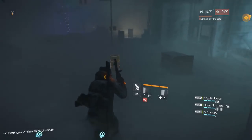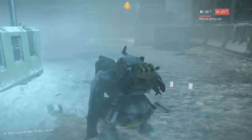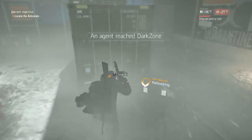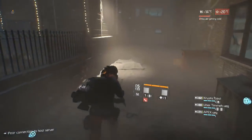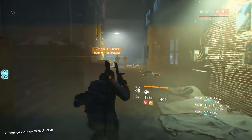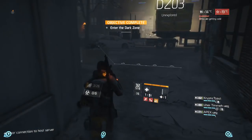The next thing is entering the dark zone. This is a very easy objective to complete — all you need is a basic virus filter, which is two blue fabric and two blue tools. Find an entrance to the DZ, run up to it, jump on the ledge or car, and press the action button. Once inside the DZ you can look for antivirals, collect survival caches, and get better gear. The objective completion will pop up on your screen.